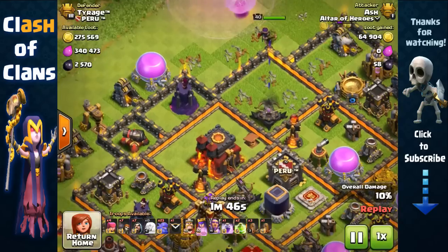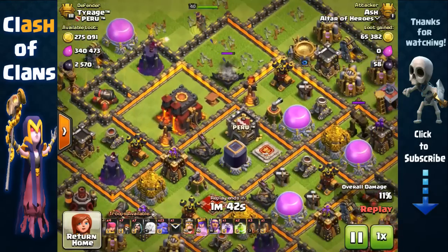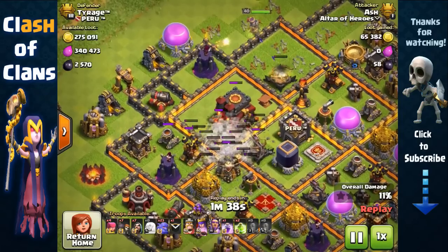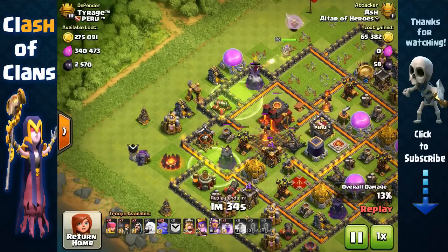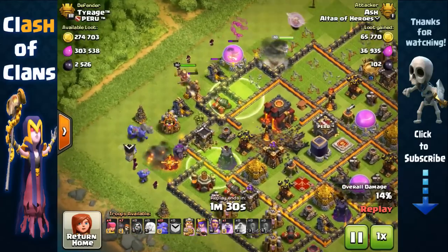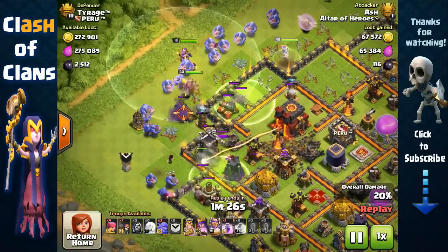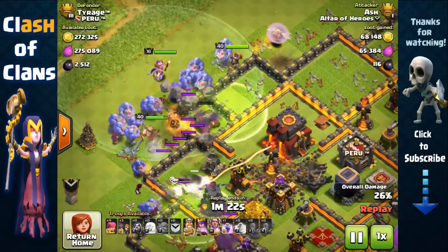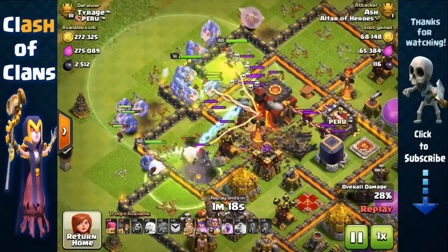By removing these buildings we can then have our bowlers focus towards the core. So here we're going to drop the earthquake spells to open up all four of these compartments, place down our jump spells right here. Lots of entry points so we can have our bowlers easily funnel inside — use the golem and the king to shield for them. And here we go, bowlers in, jump spell, and then our queen of course is also going to congregate with them with those healers.